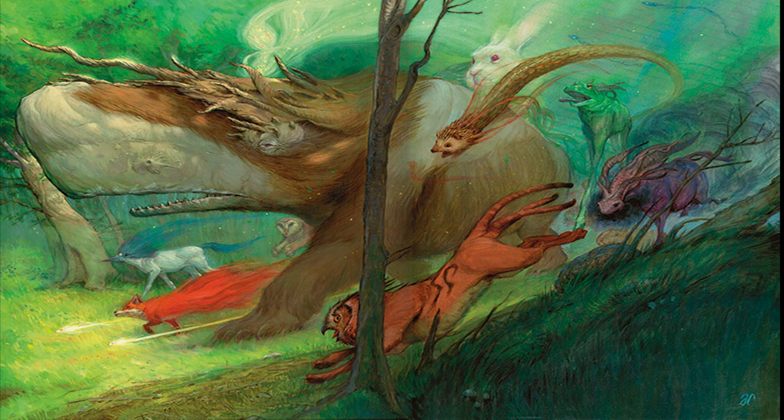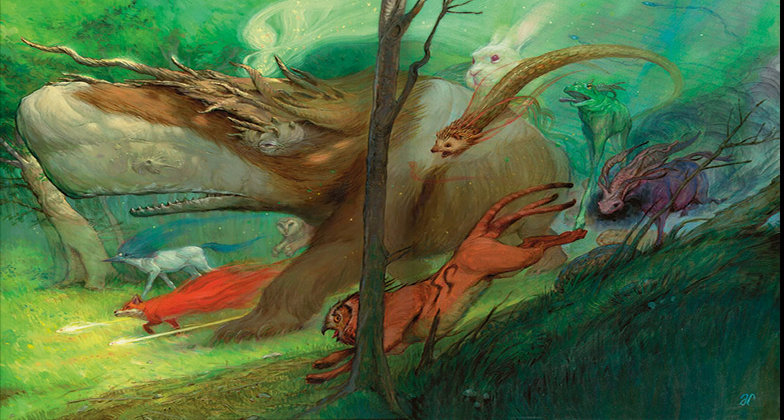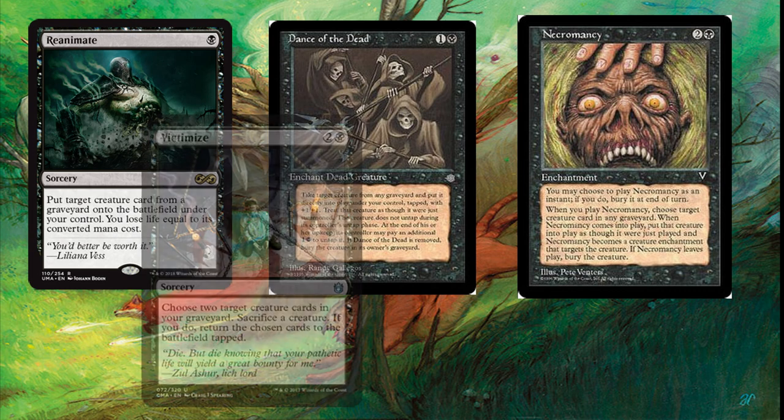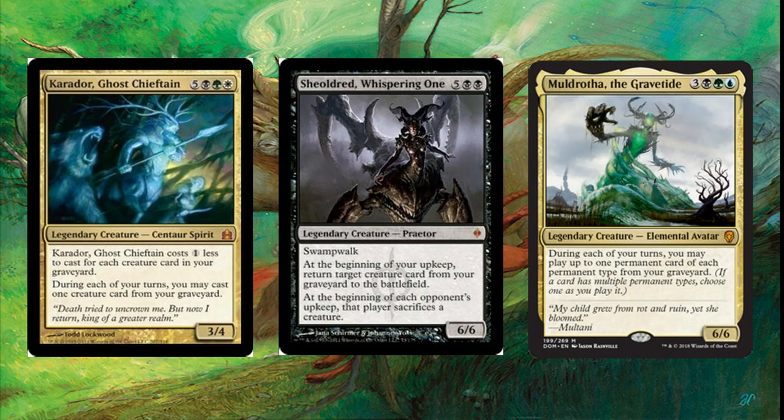So now that we have our ways of building up our graveyard, what is it that we're looking to achieve with this deck? What is our goal and how do we win? We're not just an elemental tribal deck, so how do we get our other cards out of the graveyard? I run a resurrection package to help get through the game in case my plans don't go well — cards like Reanimate, Dance of the Dead, Necromancy, Victimize, and Animate Dead, all there to support in case my commander cannot come to the battlefield. I also run Karador the Ghost Chieftain, Sheoldred the Whispering One, and Muldrotha the Gravetide. Muldrotha is especially good for this deck since she's an elemental. Our goal is to set up graveyard recursion and take out threats until we hit our win condition.